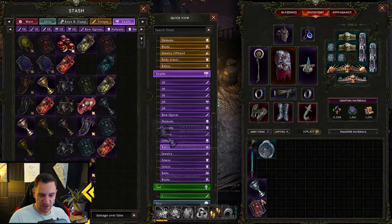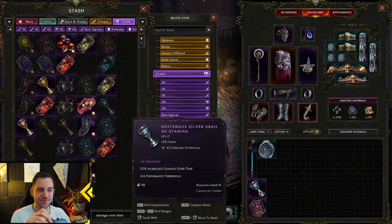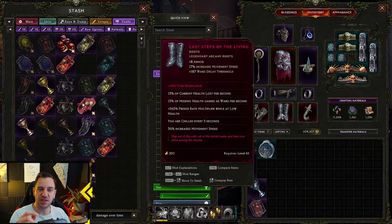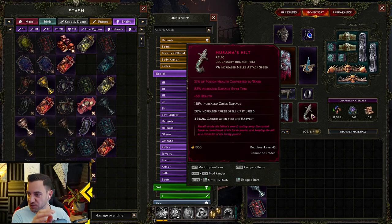The correct damage — now I have these here, and then I go into the Temporal Sanctum dungeon and then I go with crafting. But that's the idea. You want to focus your stash tabs towards the endgame with crafting, because these legendary items are what really fire up your builds many times over, especially in the late game. Like, this thing is insane — 180% curse damage for my Chthonic Fissure, 80% increased damage over time, health, and potion health converted to ward. This one is insanely good.